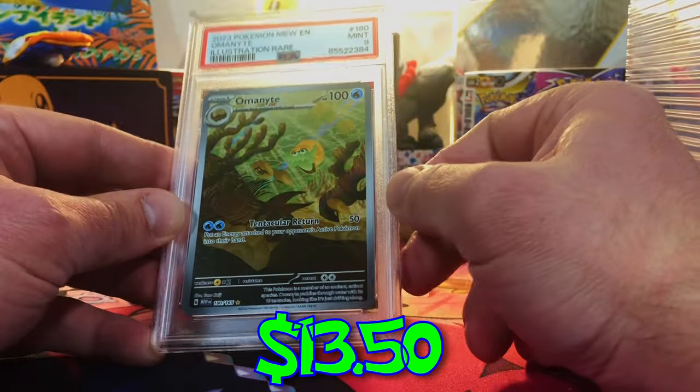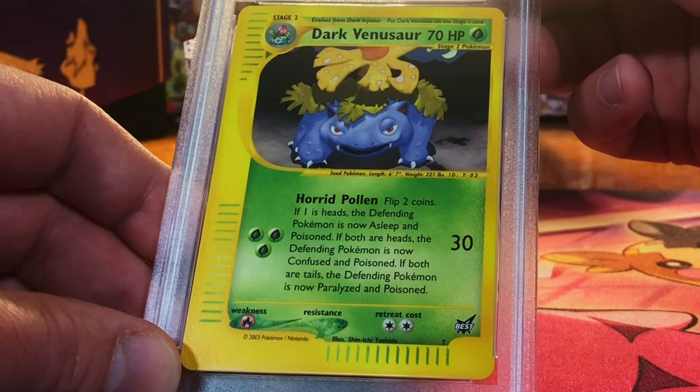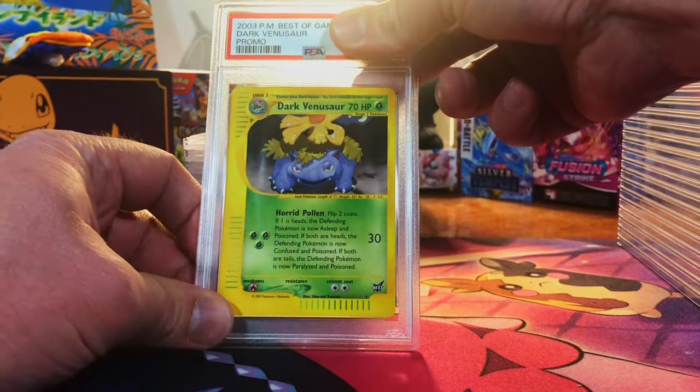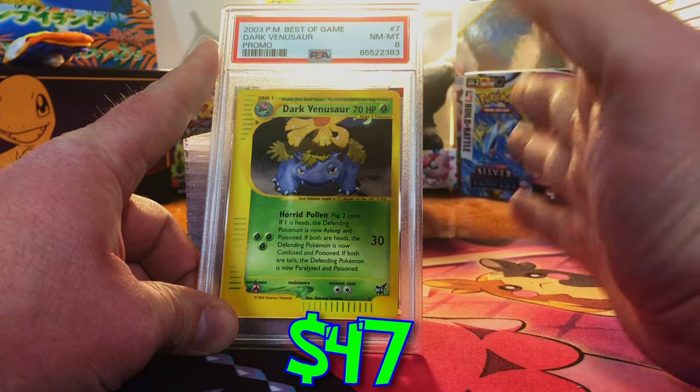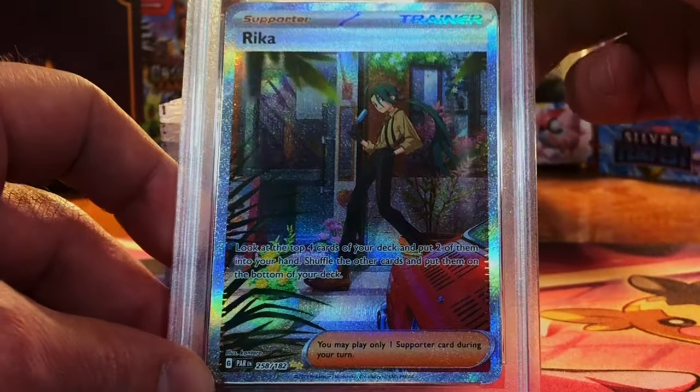The Altaria illustration rare — this has got to be a 10. Hey, at least it's still a mint 9 — edges are a little rough on some of them. Dark Venusaur Best-of promo — I'm gonna go with the seven. Okay, we got the eight. Nice.